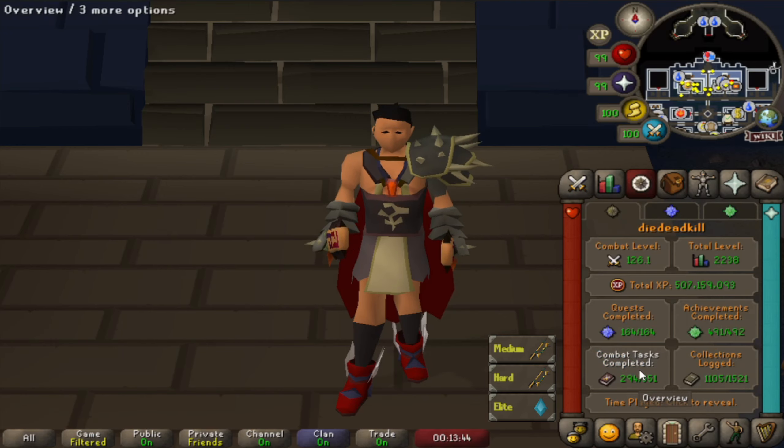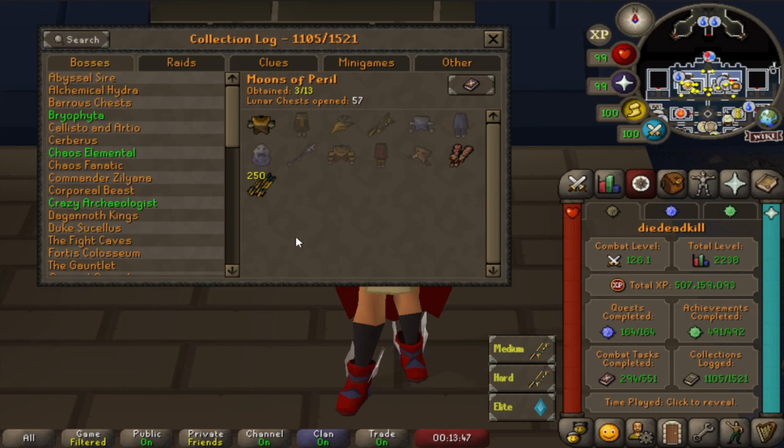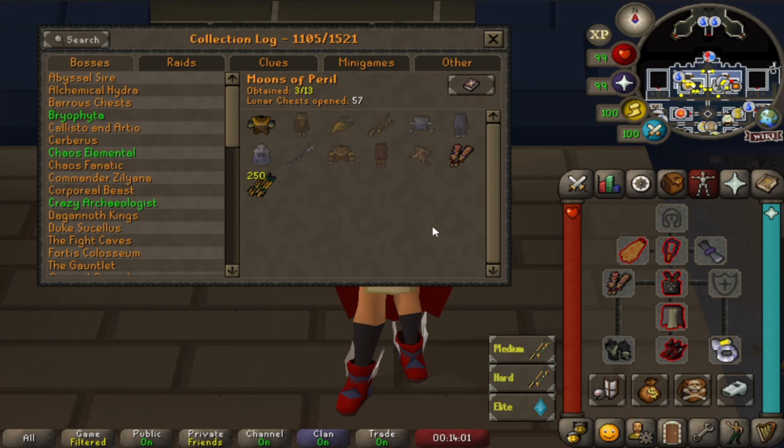We currently have only 2 items at the Moons of Peril - the Eclipse Moon Chestplate and the Dual Magua Hittles, which I'm going to use as these are pretty good in here. We also have the darts. We've got 57 chests, which means we should have 3 items - it's 1 in 19 so that's exactly 3 items we should have seen at this kill count.